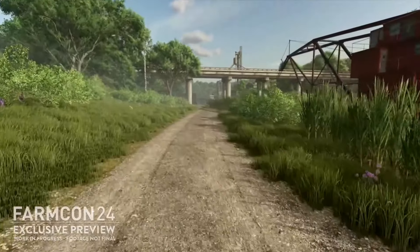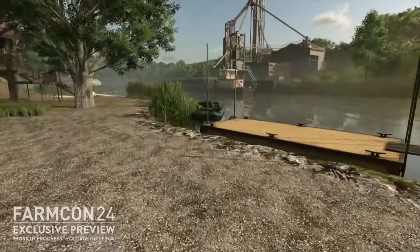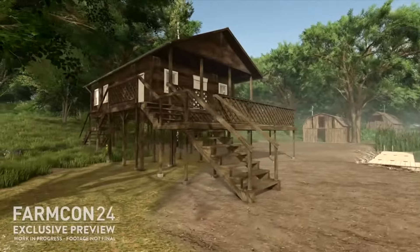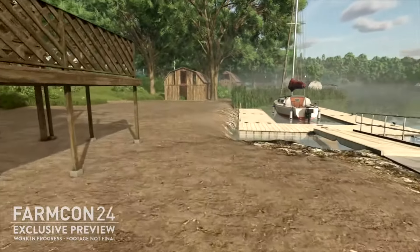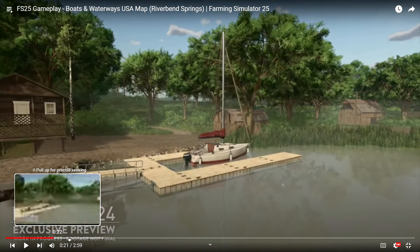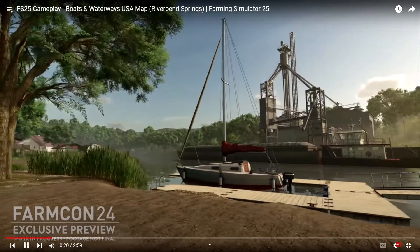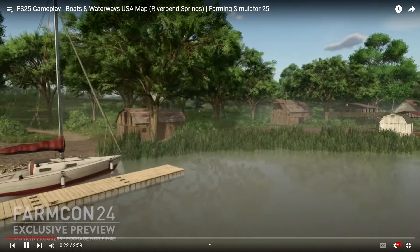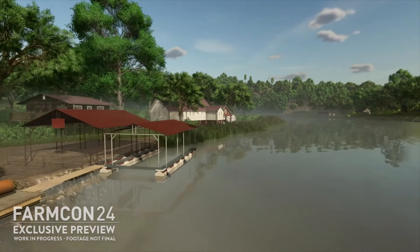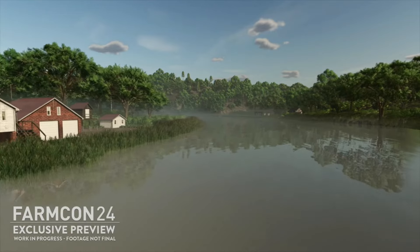We're getting a nice view of the waterways and boats on the American map. There's a little jet ski right there and some lifted-up houses along the riverside - very important for flooding. We've got a boat that is actually bobbing in and out of the water, which is pretty neat. How boats will work in this game is going to be very interesting.